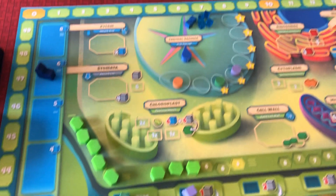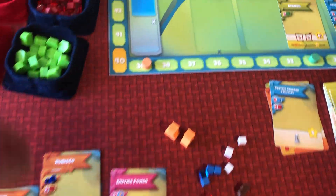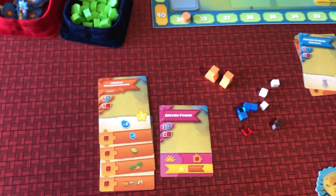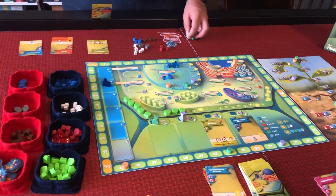Immediately I'm going to do the build cell wall bonus action, placing that carbohydrate on the next spot on the cell wall, which gives me seven more points and lets me add one water to my section of the central vacuole. This enzyme then joins my fleet, so if I play an enzyme on a future turn I'll get to potentially activate all of them. That's my turn - place the flask, did the action, played the card.